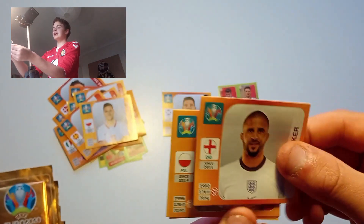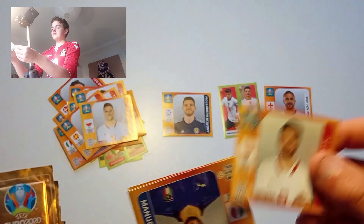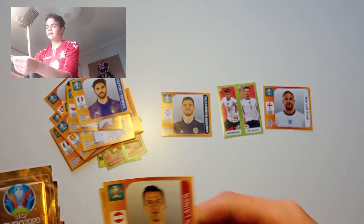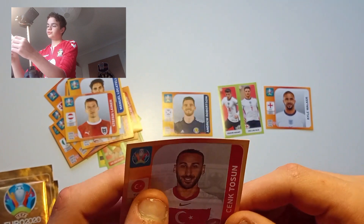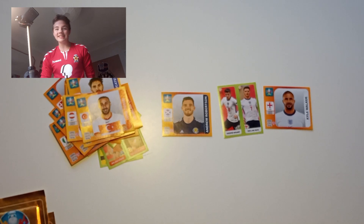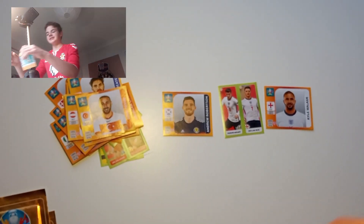We've got Kyle Walker — putting him right there. Then we've got Locatelli, Lena, and Thüsen to finish us off there. Obviously Turkey not doing the greatest in the Euros — pretty bad, safe to say.